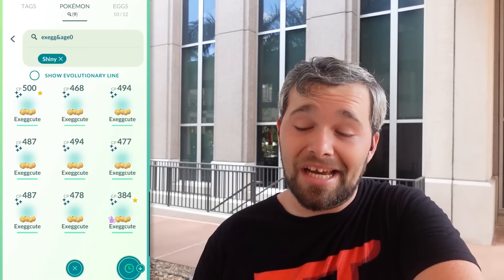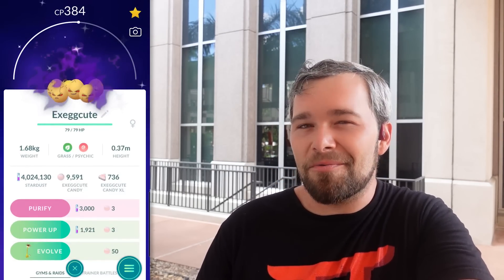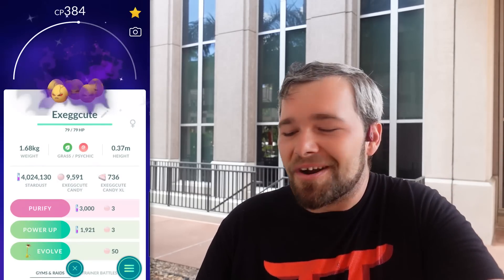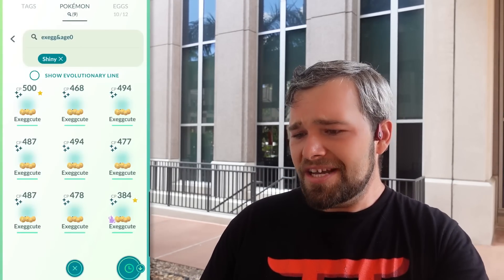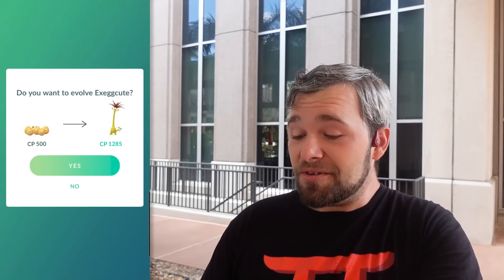So far we're doing pretty decent with this event. It's currently 1:19, so we have about 41 minutes left, and we have nine Shinies, which I'm pretty happy with. We got the Shiny Shadow earlier, so I'm not sure if I should count that as number nine, but who cares — we still got it on Exeggutor day. Also, guys, we got this one right here — a 500 CP, which is 96%, 15-14-14. That's amazing. Since I'm pretty forgetful, we're going to do these evolutions right now so we don't miss out. Having a 96% with Draco Meteor is going to be super awesome.